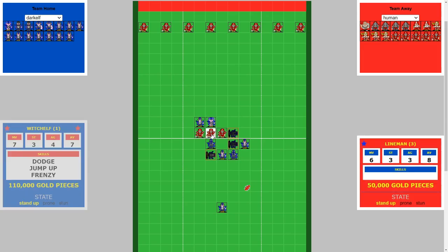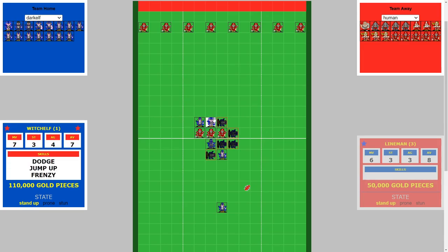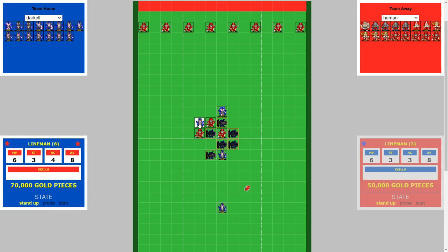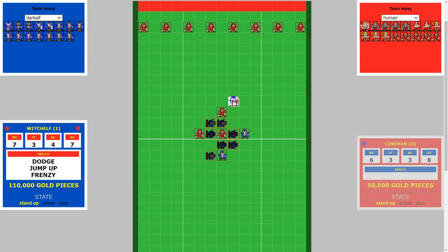Now we take this diagonal block pushing up the witch elf one more time. Now this elf can run round to fill in this square. Now we take this block — only 1d unless we have a guard in the correct place — which is up the witch elf one more square. Now the other lineman who was pushed up previously can take a block which can push the witch elf into the scoring range. And now we just have to retrieve the ball and either pass or hand it off to the witch elf. And then the witch elf can run up and do the 4+, 3+, 2+ dodge through the back line with the 2+, 2+, 2+ rushes to score the touchdown.